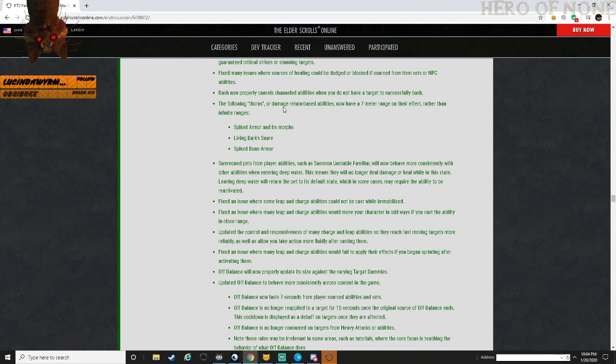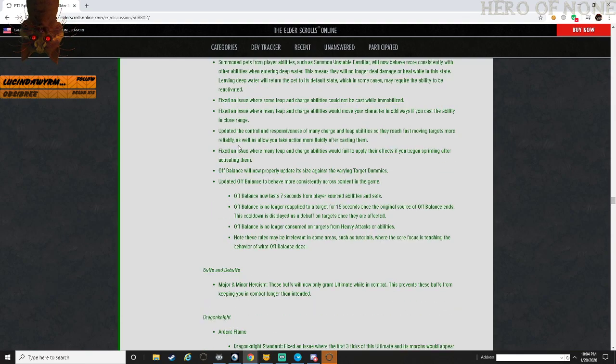Thorn abilities and damage return based abilities now fire if an enemy is in range of their effects rather than at infinite ranges - Spiked Armor and morphs, Living Thorn, Dark Snare, Spike. Makes sense - you have to be somewhere close.